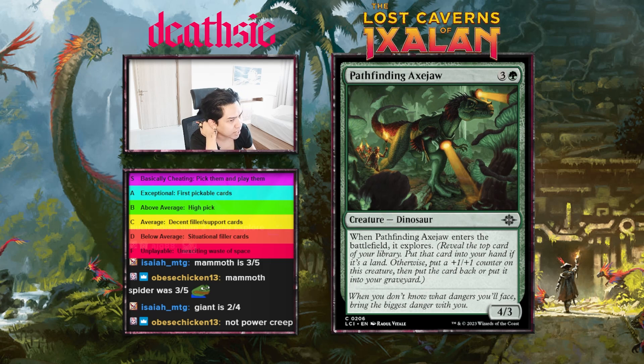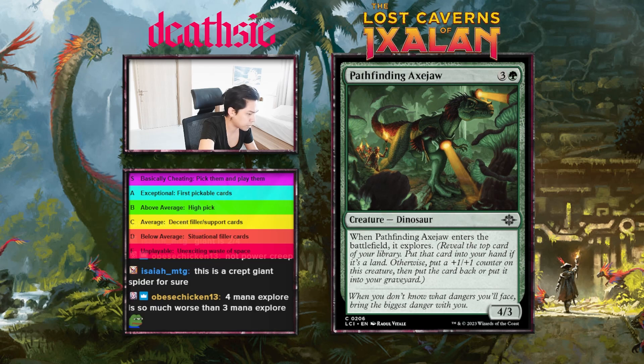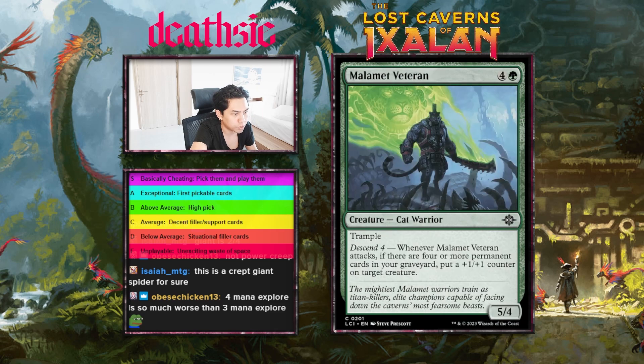Next card: Pathfinding Axe-Jaw, four mana 4/3 — enters the battlefield and explores. I do like this guy — it can be a four mana 5/4 or you get a land and then hit your five or six drops. Pretty cool card. I'm gonna give this card a B-minus. Nice and clean.